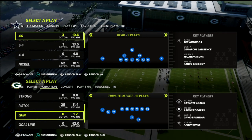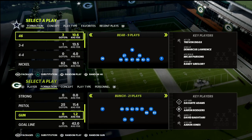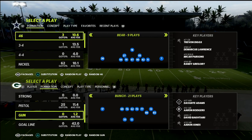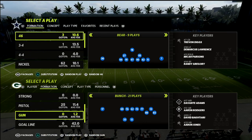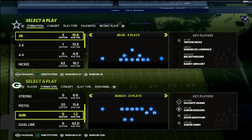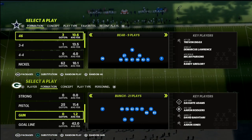In today's Madden 22 video, I'm going to be breaking down the money play that pretty much everybody was using in the ultimate wild card. This could arguably be considered the best play in Madden 22. It's a play that Skimbo actually was originally the finder of, or at least the guy that has ran it the most this year. I'm going to talk about why it's so good and also how to make it even better with a couple of basic adjustments.